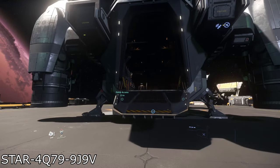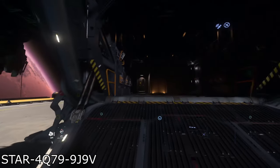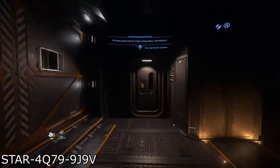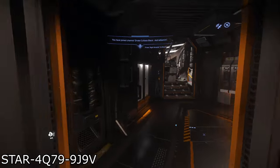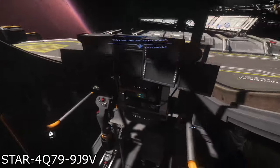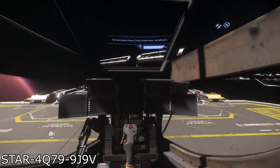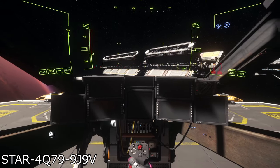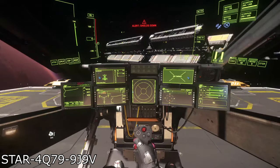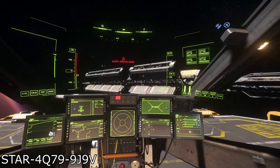The Drake Cutlass Black ranks among some of the most popular ships in Star Citizen, with many people swearing by it as one of the best multi-purpose ships in the game. It's also a part of the extensive lineup of starter ships, and the first from that list that delves into multi-crew capacities.